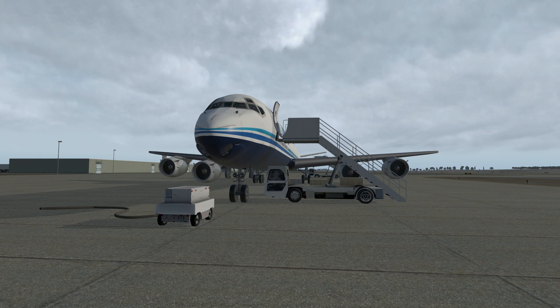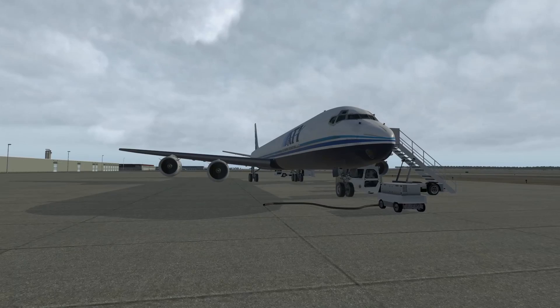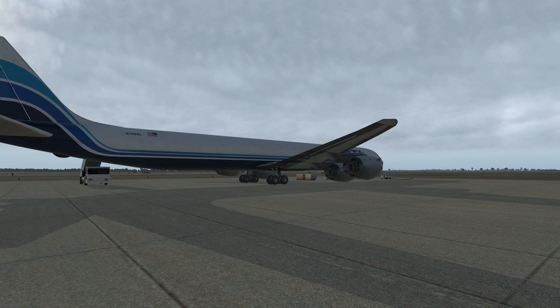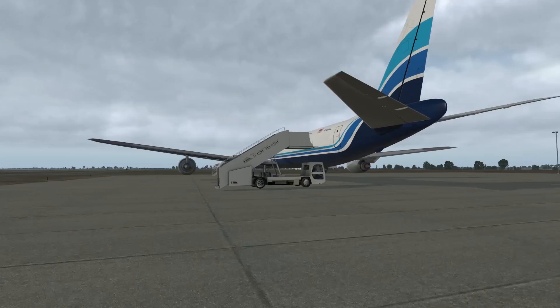This airplane holds a pretty good spot in my heart. I worked with this airplane for many years when I worked on the ramp. It was my cargo contract that I was the manager of. I went up to Toledo, Ohio and did all the training. So this is my bread and butter — the airplane I had the most hands-on training with. It's amazing to see this in-game, especially in the ATI colors, the Air Transport International colors. It looks absolutely awesome. November 7, 99er Alpha Lima — I actually worked on this airplane quite a few times.